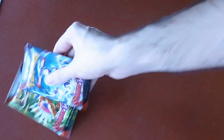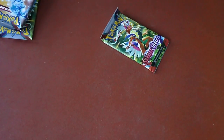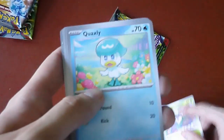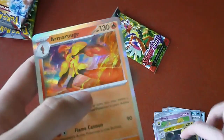We have six packs right here — two of these, two of these, and then bing and bam. Let's open up some packs. Fire Energy, Vroom, Clawitzer, Skiddo, Quaxly, Spiritomb, Ultra Ball, Lady Gaga, Hypno, Toxtricity, and Magneton.